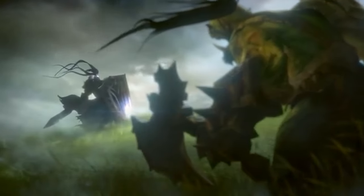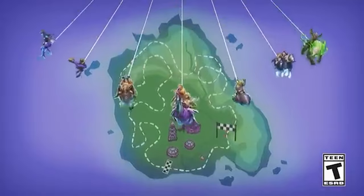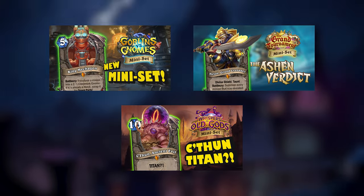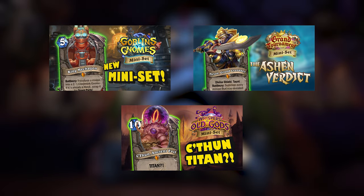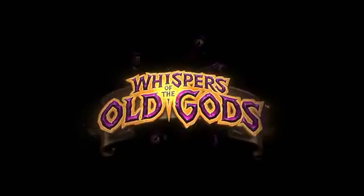At this point everyone is familiar with the Hearthstone mini set — the collection of 38 cards released between each expansion. But did you know that the first mini set didn't appear until Madness at the Darkmoon Faire? This is the third episode of a series where I dive into each older Hearthstone expansion and imagine what their mini sets could look like. In today's episode, I'll be sharing the cards I made for a mini set for Whispers of the Old Gods.